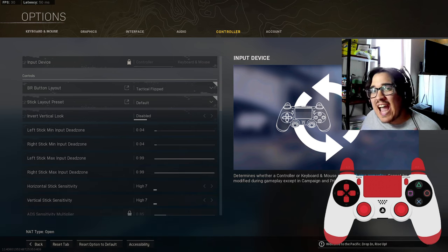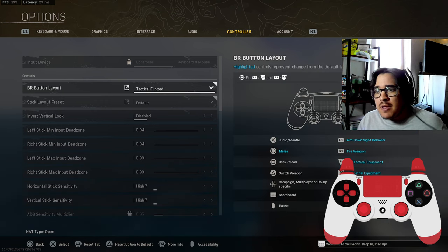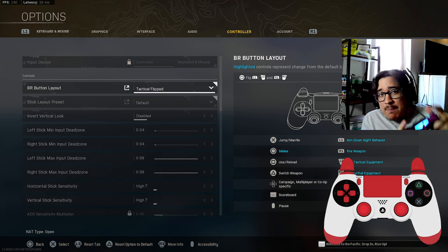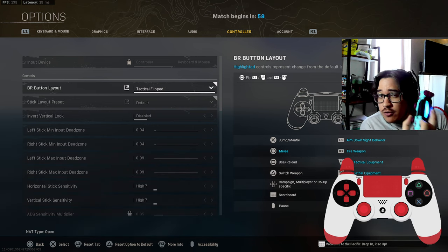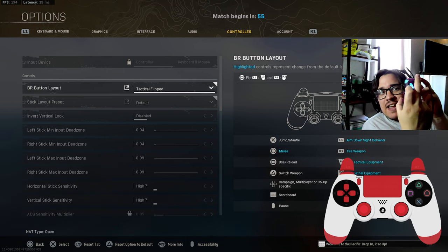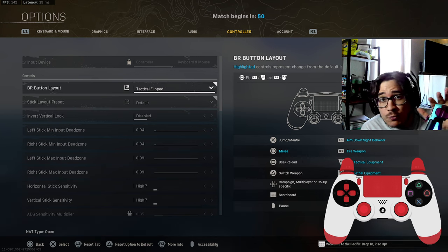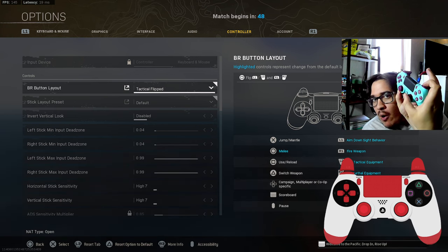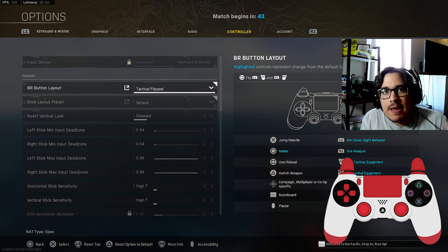Hey everyone, it's Coach Elias back with live Warzone tips and tricks. Today we're going to go over the best controller settings for me. Right away, we're playing on tactical flipped — I prefer using my bumpers to aim and shoot. I hold my controller in what's known as partial claw, meaning I leave my middle finger floating in the air — it's useless. But my pointer finger can shoot, aim up, and reload all while keeping my momentum 100% of the time.